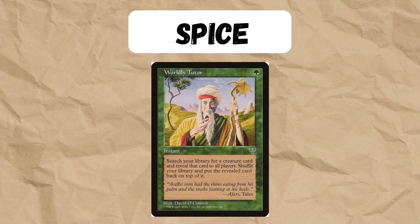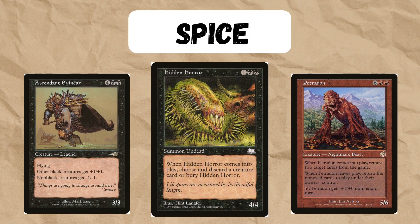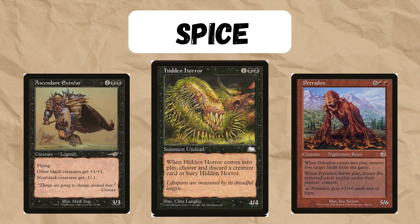I've seen some spicy lists playing Worldly Tutor, which can be used to tutor up creatures for specific scenarios or situations. I've also seen decks playing Hidden Horror as a spicy way to discard creatures. It's a bit slow so I'm not really a huge fan of Hidden Horror, but you might see it.